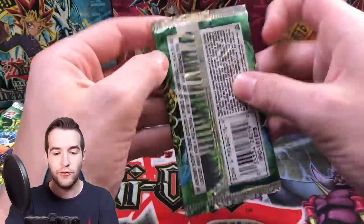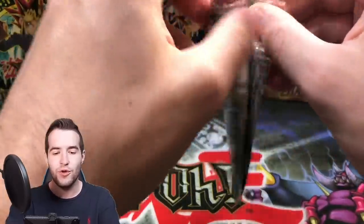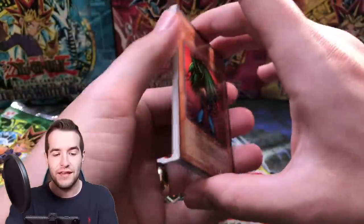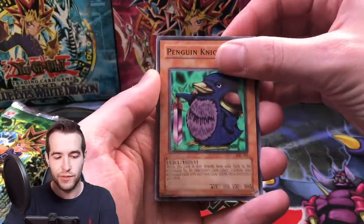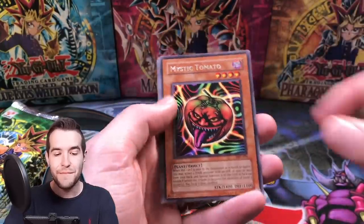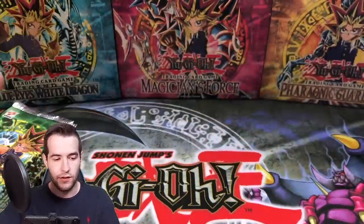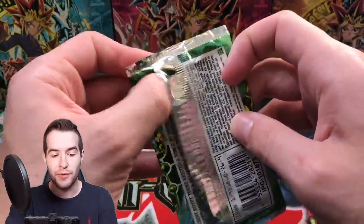We still have seven packs left. We've only pulled one Ultra so far but it was a misprinted Ultra - hopefully we can get a secret rare. Pack eight: Griggle, Final Destiny, Penguin Knight, Eat Gaboon, Mystic Tomato, Twin Longrods, and the Slot Machine. Nothing too crazy. Pack nine: Queen Bird, Gravekeeper's Servant, Whiptail Crow, Performance of Sword, and a Karate Man.